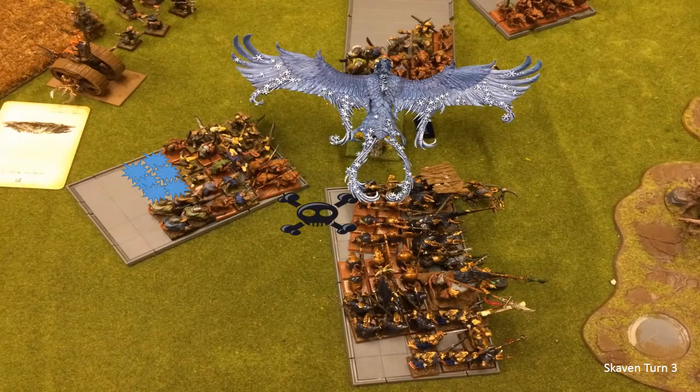I spoke far too soon - the main Storm Vermin unit crumbles into my Sword Masters. They did six wounds but it's only Slaves they killed; they couldn't kill anything else. What's going to happen now is that his massive unit is coming to kill my Sword Masters, and his Slaves are coming into the side of my Frost Phoenix.